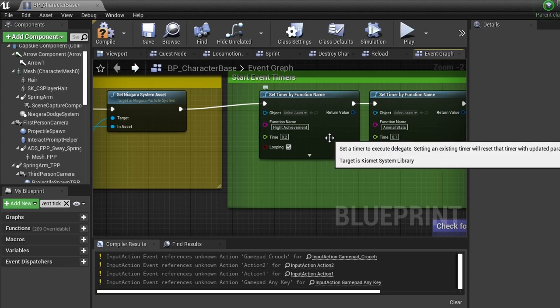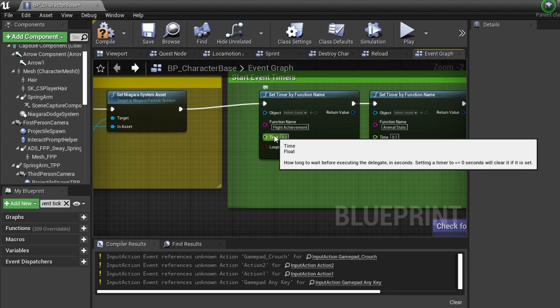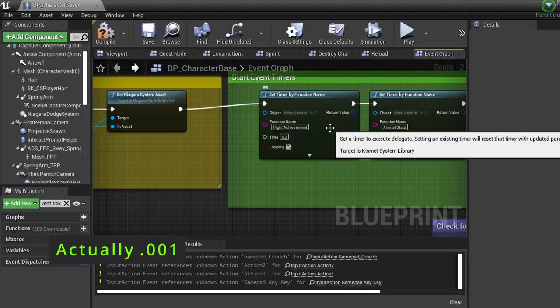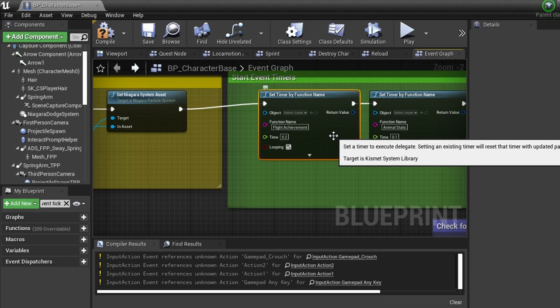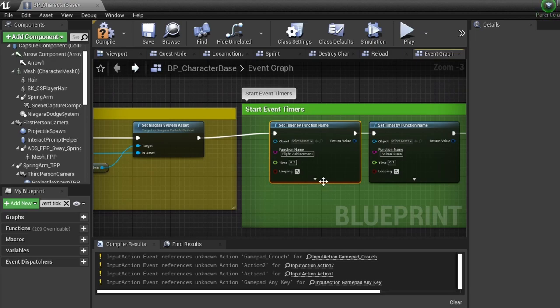Looping is self-explanatory — you want this to loop because you're removing a tick to replace it with a looping timer, and the timer can be controlled so it executes in seconds instead of every frame. To be every frame it's about 0.01 seconds, but if you make it 0.01 you might as well not do this, because that's pretty much every frame and it still won't be as smooth as the event tick. In that scenario, if you need something to run that smoothly, that's when you use a tick — and 99% of the time you don't need it that smooth.